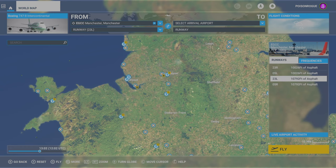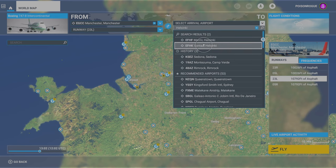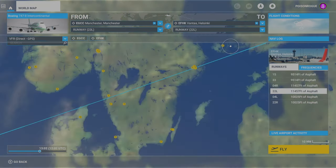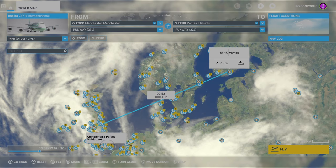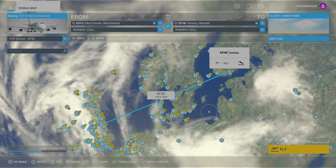For our flight today, we are going to go to Helsinki. Manchester to Helsinki is a flight I've done a couple of times - it's the first leg of a two-leg trip over to Tokyo, Japan, which I plan on doing fully in this simulator. The other way to find an airport is to select Arrival Airport. If you don't know the ICAO, you can instead just type in the name of the city. We'll type in Helsinki and that will bring up a list of airports. The one I want is EFHK Vanta Helsinki. Now you can see we have a very basic flight plan from Manchester all the way to Vanta Helsinki in a straight line.